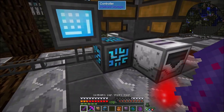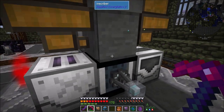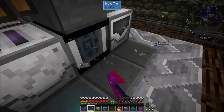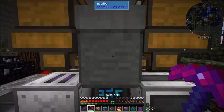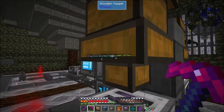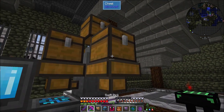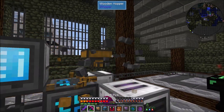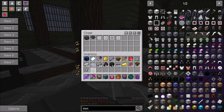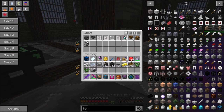Now the next thing I want to do - over here our controller is currently running off a simple combustion generator, which isn't ideal because we've had issues with power. I couldn't actually plug up our network transmitters and receivers because they were pulling too much power. So we're going to pull this stuff up - a lot of it is going to have to get moved. I'm going to pull up the inscriber as well and set it back up elsewhere. I'll dump it into this chest for right now. The enchantment extractor and enchantment applicator need to get moved now that we have wireless power - I'll put those in the enchanting room.